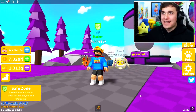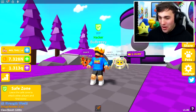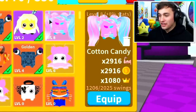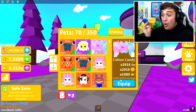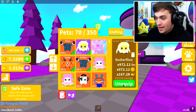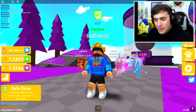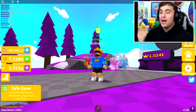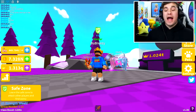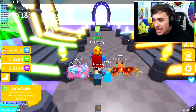I was gonna grind for hours, and somehow I hatched it in the first egg. And now, ladies and gentlemen, as you can see in my pet inventory, I have the amazing Cotton Candy Pet. Look at those stats — they seriously are insane. Let's unequip this one and equip this one. I can't believe I already got this. I'm not too sure how I got this so easily, but we still have a lot more to do, including racking up to the next level, buying ourselves a new aura, and also getting the best sword in this game.